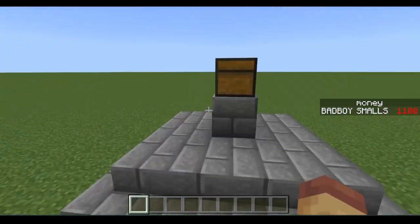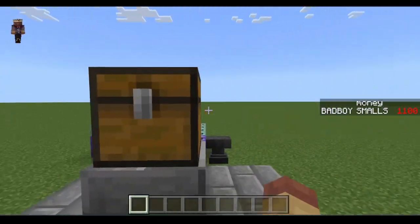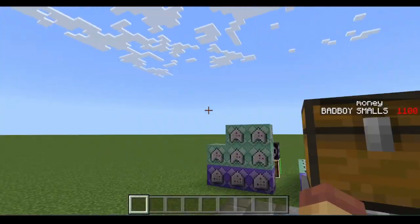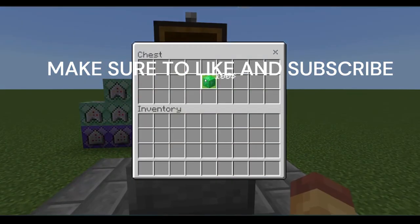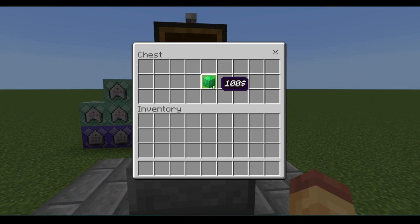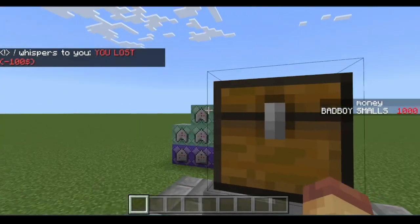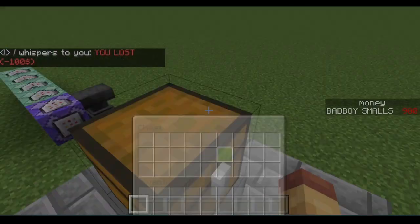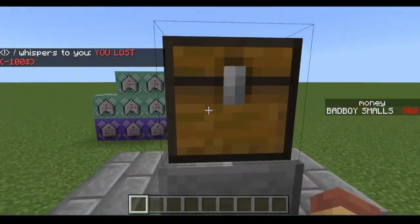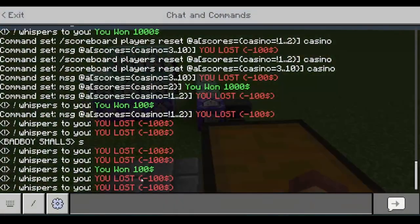It doesn't use armor stands — it just uses a chest. You don't have to use a chest; you can use a button, but I like using a chest. Once someone grabs whatever block you put in here, named whatever you want, it'll say you lost, or they try again. It'll test if they have the money, then give them a random chance of winning.